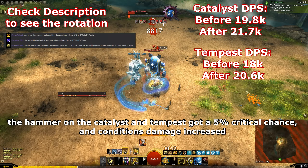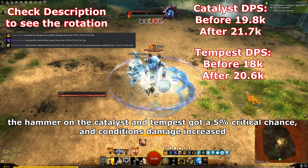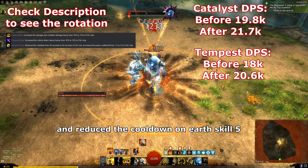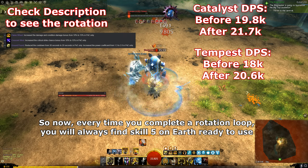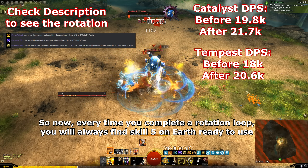The hammer on Catalyst and Tempest got a 5% critical chance and condition damage increase, and reduced the cooldown on earth skill 5, so now every time you complete a rotation loop you will always find skill 5 on earth ready to use.